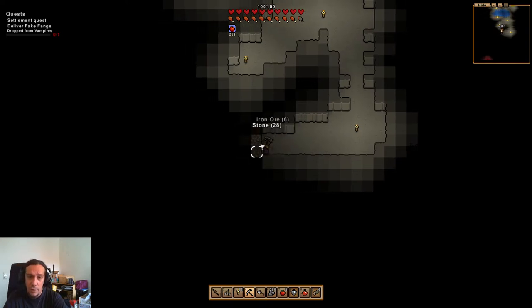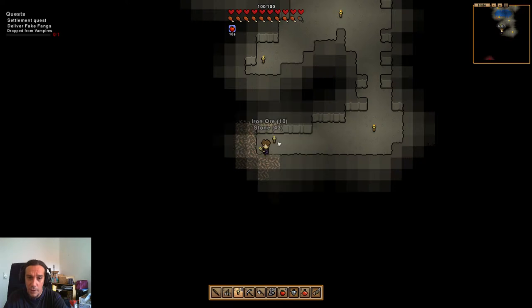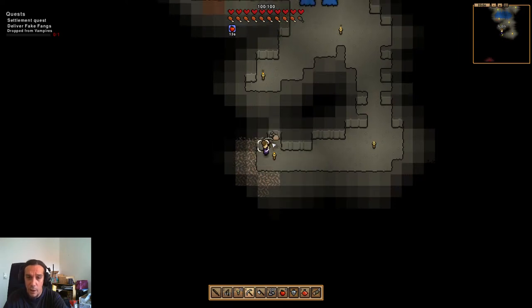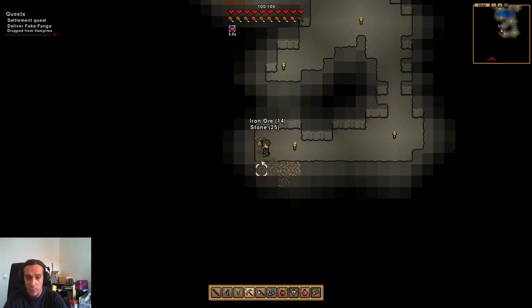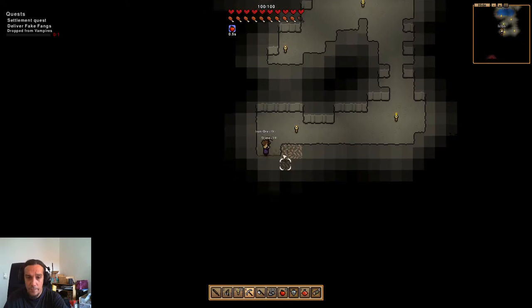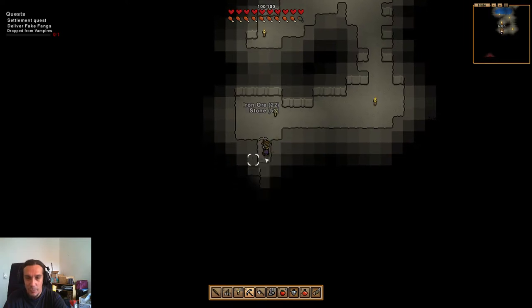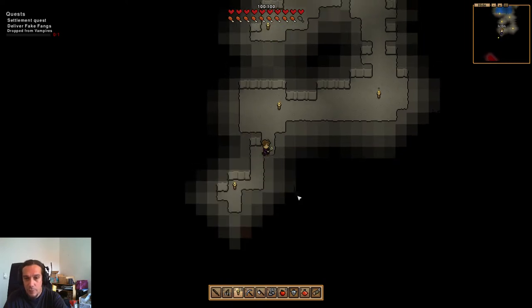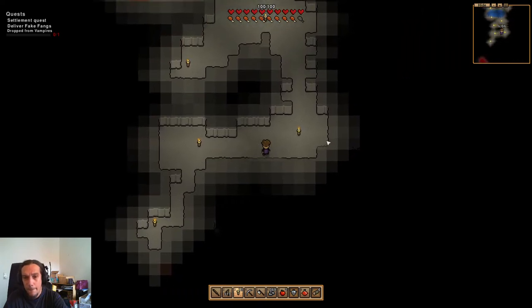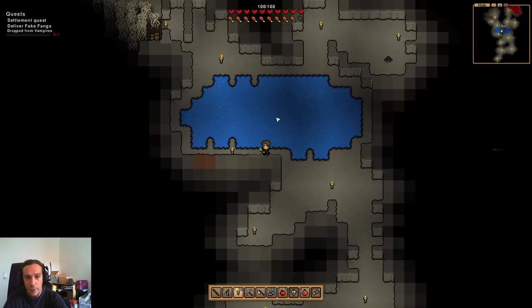Armor was pretty underpowered in the previous version too — it felt more like you'd better dodge rather than relying on armor to soak hits. At least the big bosses felt like armor didn't protect much. There's another room I wanted to check out where I saw the spiders — one room looked pretty interesting. We're slowly running out of torches.